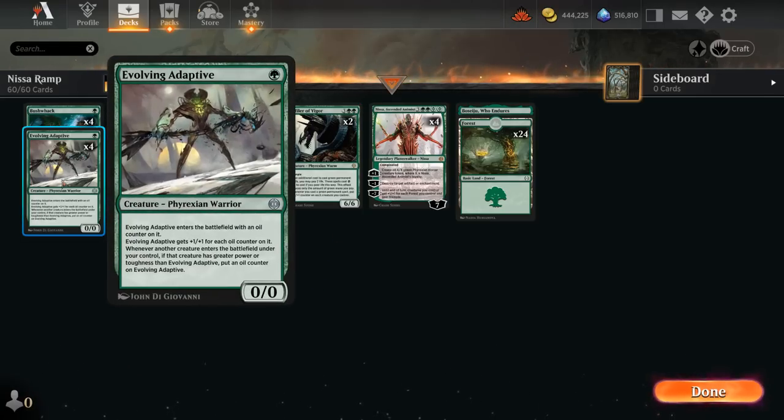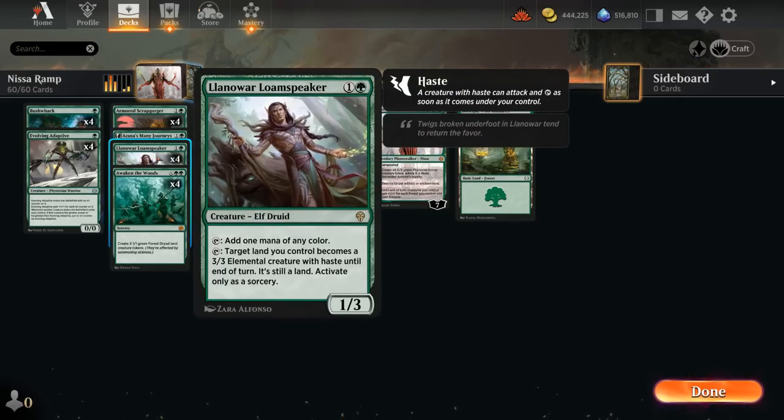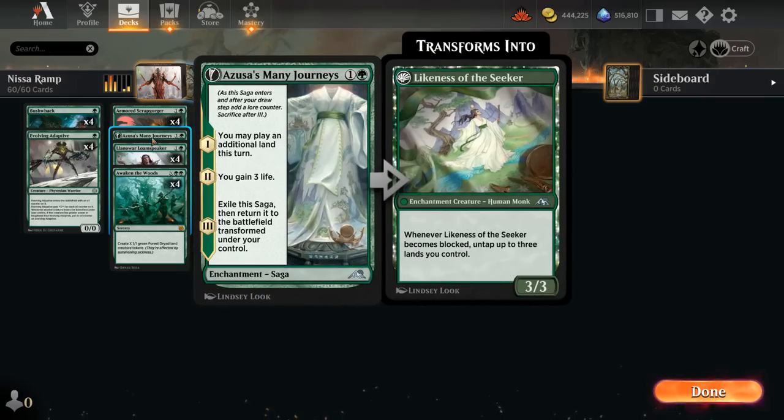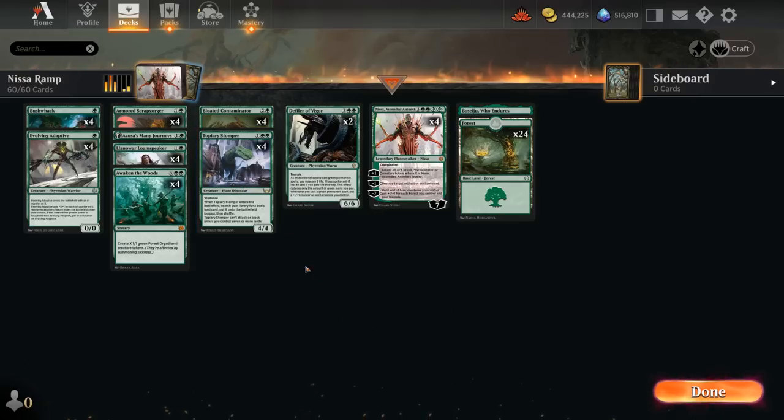At one mana we're playing the new Evolving Adaptive, which will grow over time as larger creatures enter the battlefield. At two mana we've got the new Armored Scrapgorger, a 0/3 creature that can slowly pick up oil counters as we exile cards from the graveyard. It can eventually turn into a 3/3 creature, and by exiling cards we also get access to a bit of graveyard hate. We also have the full set of Loam Speaker as another mana creature, and one copy of Azusa's Many Journeys to potentially play an extra land, which can be helpful when we're trying to enable Topiary Stomper, which requires seven or more lands in play before it can attack or block as a 4/4 with Vigilance, but it also gets to search a basic when it enters.